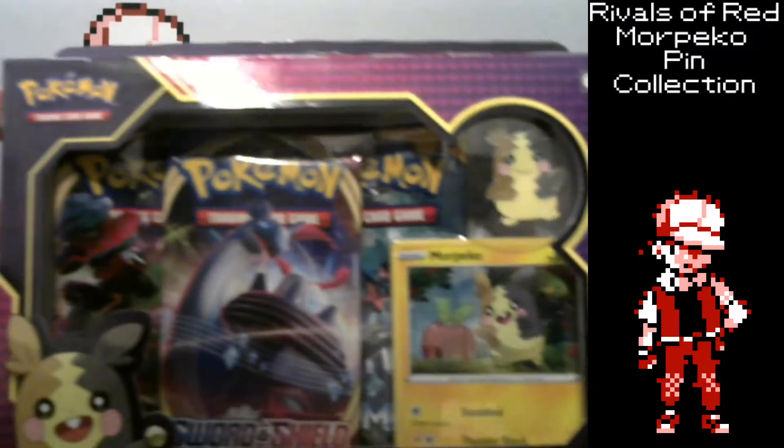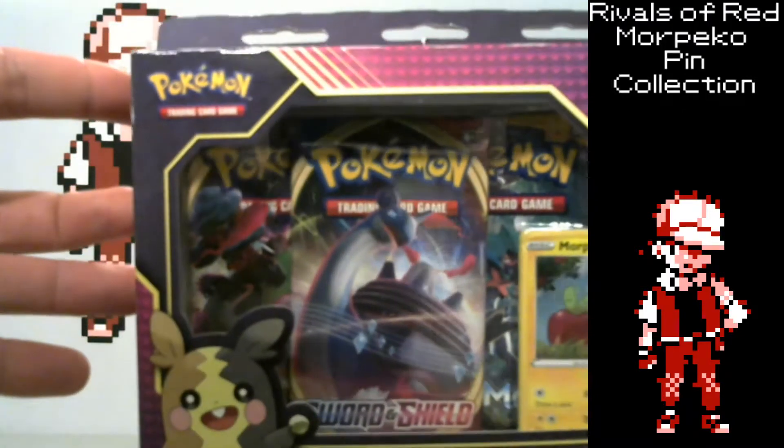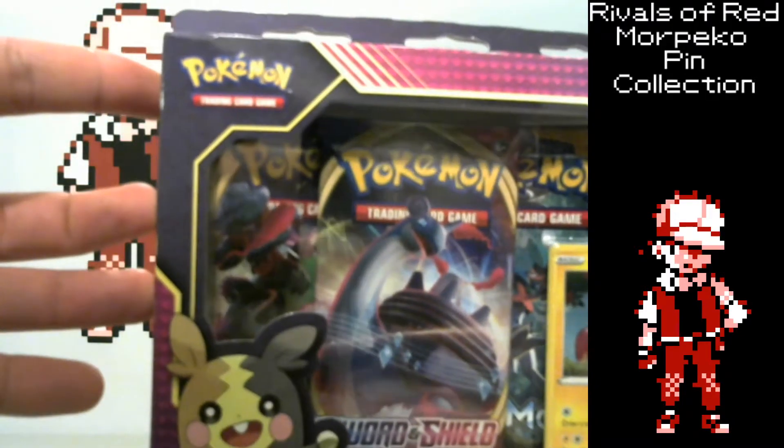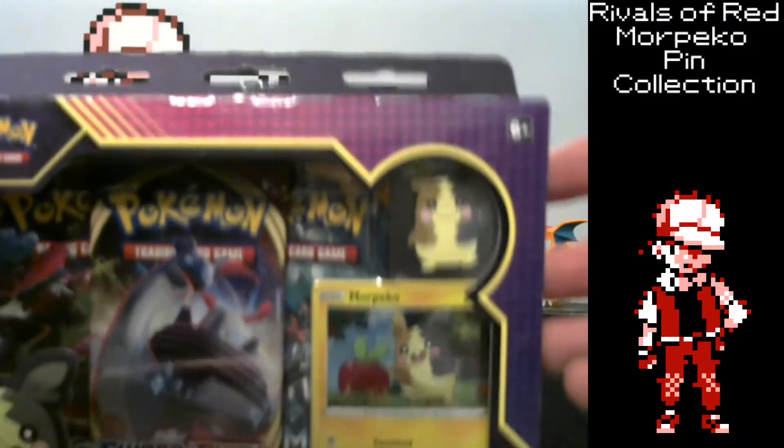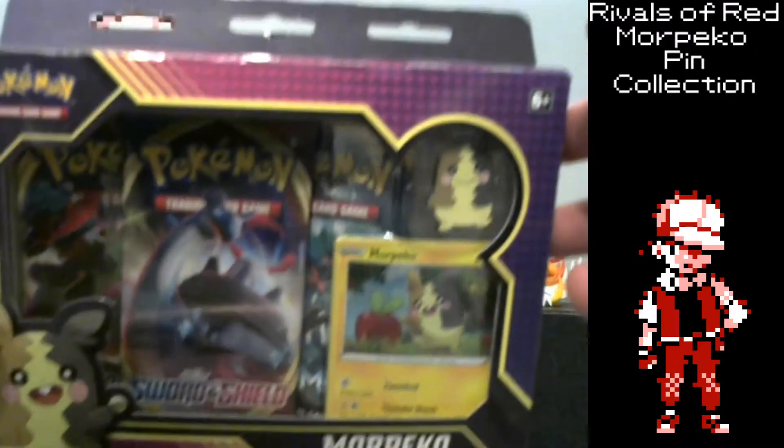There's three packs. Two Sword and Shield — one of them has a Snorlax pack in the background, my favorite art from Sword and Shield — and then there's a Lapras. And in the back you can see a Sun and Moon base set. A little disappointing, but looks like we're finally getting out of X and Y officially, because it's not Evolutions or Steam Siege.